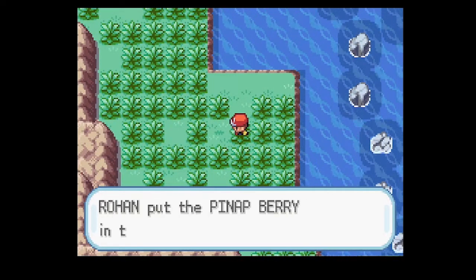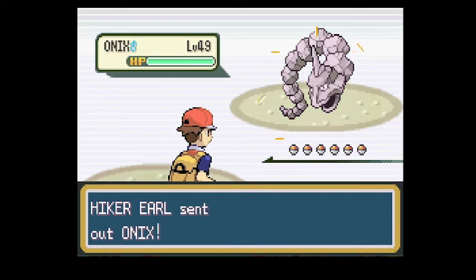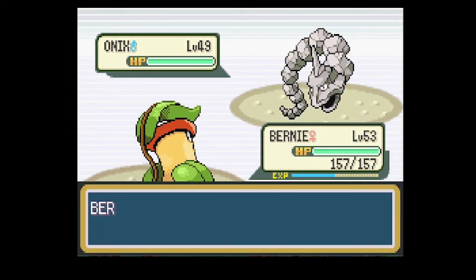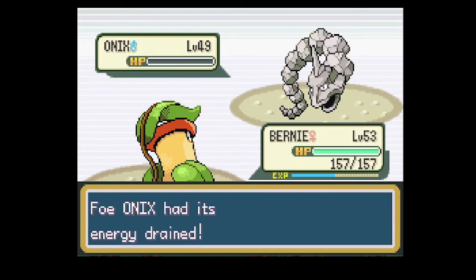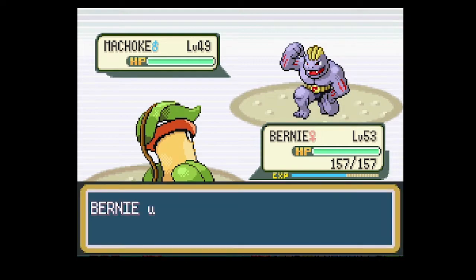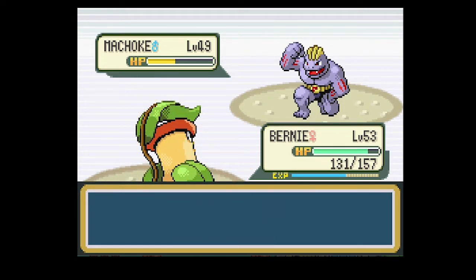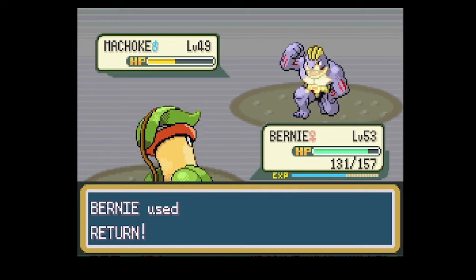Here is actually a Hitmonchan. Over here we have another trainer, so we're gonna use Bernie. We've got Earl - he's got an Onix, that should be easy to take out, and we do just that. Next up is Machoke, so I'll go for a Return on it. That was a decent amount of damage and we take the return and go for another Return to take it out. That Silk Scarf we got might also be not too bad with this Return.